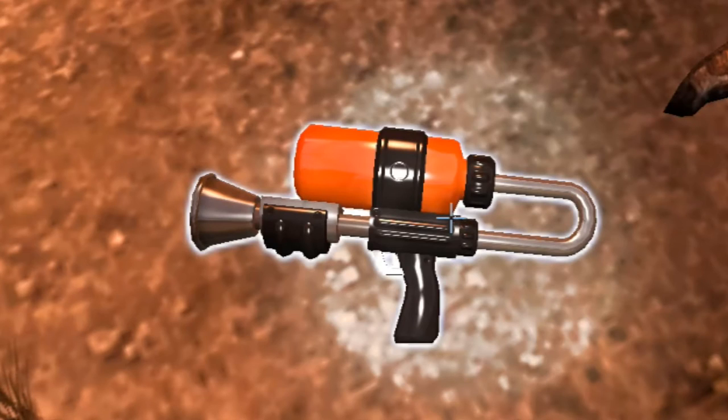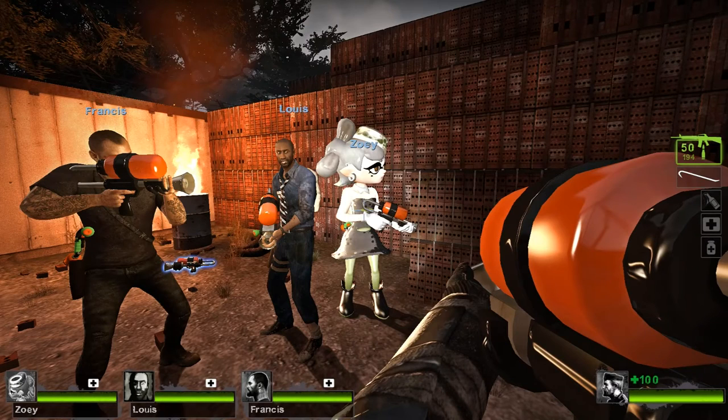Anyway, here's what the gun looks like when you find it in a level. And here's what it looks like when other people are holding it.